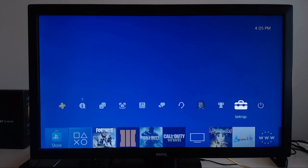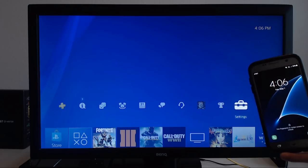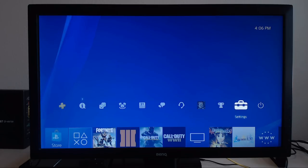Hey everyone, welcome back to another video. My name is Glasscock behind the camera again today. Today I'm going to be showing you guys what it looks like when I play Fortnite Battle Royale using my mobile wireless hotspot from my Samsung Galaxy S7 smartphone, and I'm going to be comparing it to the ping and connection from my gigabit fiber optic internet provided through AT&T.